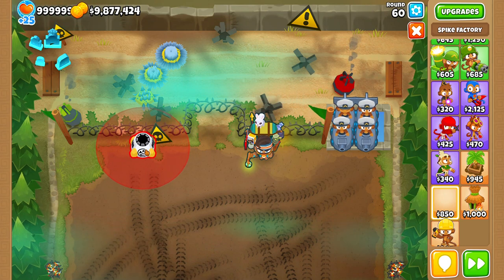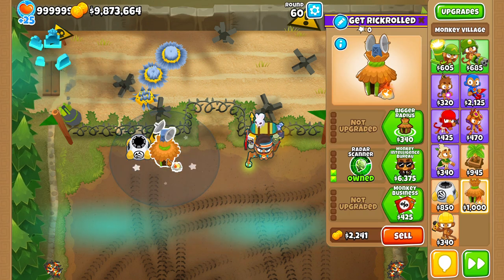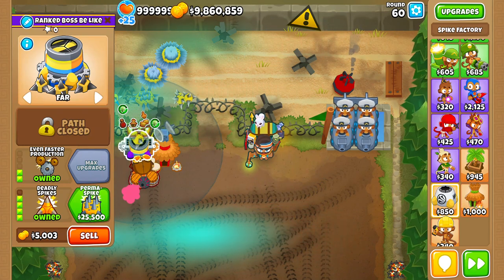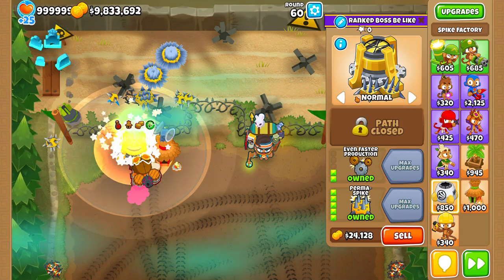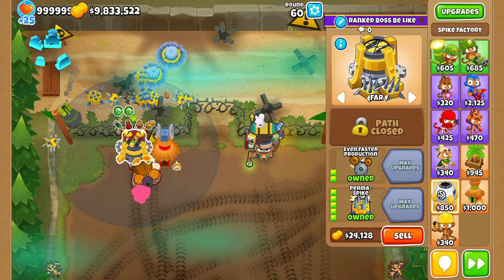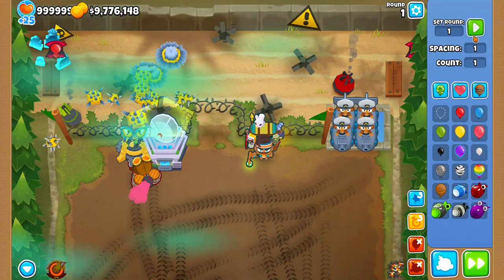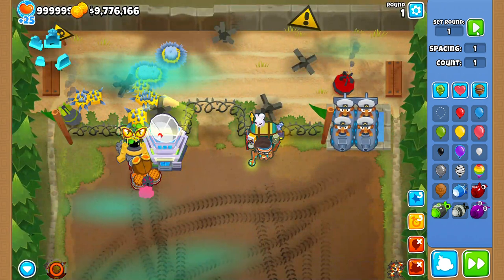Way 2: you get an invisibility potion and put a spike here — it does not reach normally, but with an invisibility potion it does reach. You want the false targeting to be right, like above, just like that, and right there it will damage the Lich. You need an invisibility potion to execute this technique, but it's very optimal and I definitely recommend it.